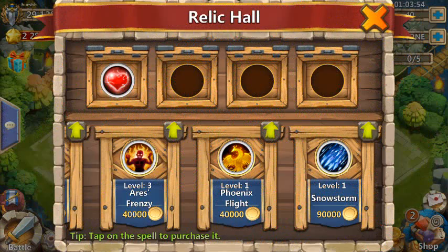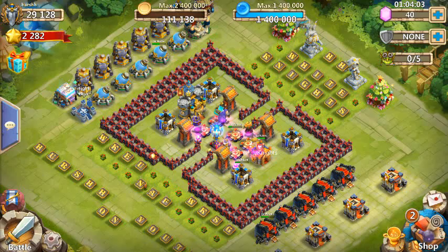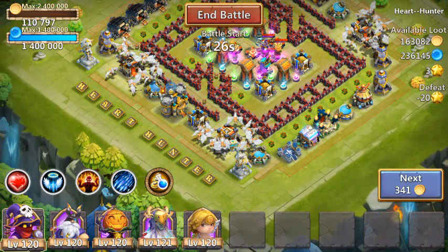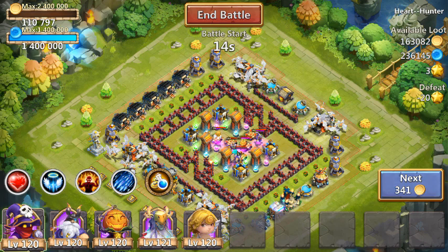So let's grab that Snowstorm frenzy and our shield, and let's go hit a raid. Like I said, I'm just curious what Snowstorm looks like. I don't think I'm really going to use it on any raids. There we go. Look at that — Heart Hunter. This is a base that has been hard for me to beat. I've played it several times before, and it's not an easy one to raid. So let's see if Snowstorm can make that difference.